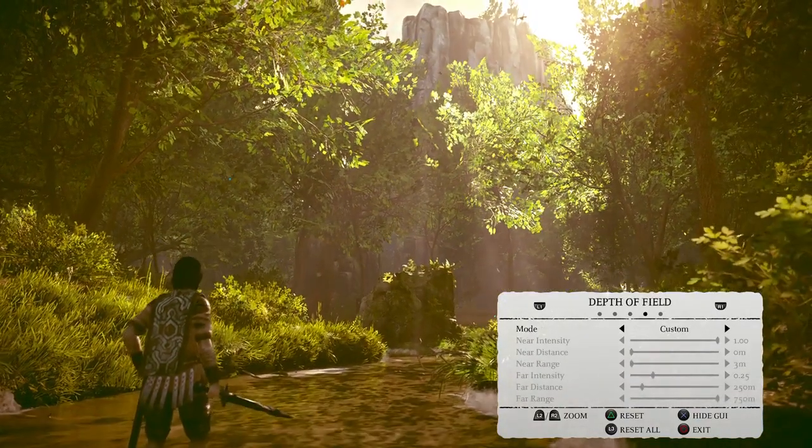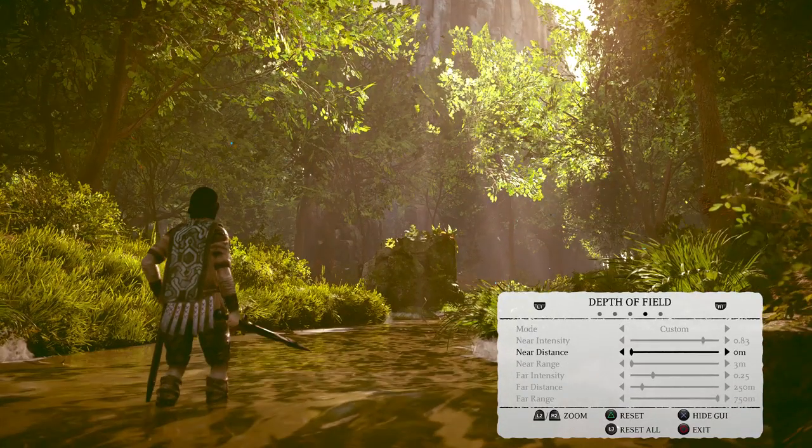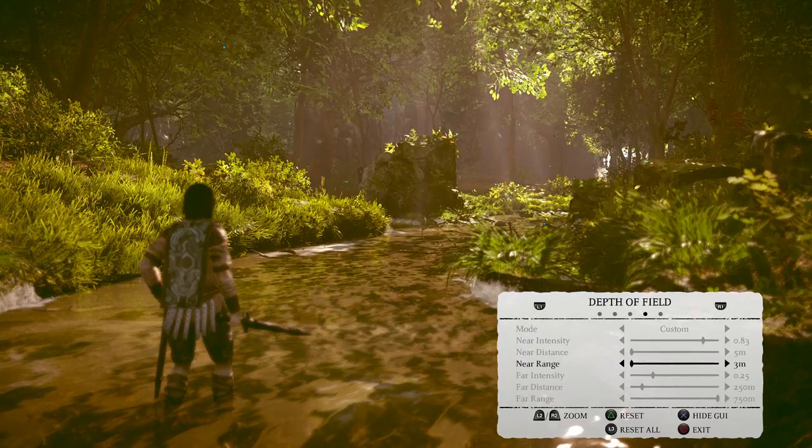This depth of field is really cool. You can make things look super tiny, or you can make things look super far away by kind of blurring out the near and far range. You can focus in on some things, and focus your attention back to Wander. There's huge flexibility in this.